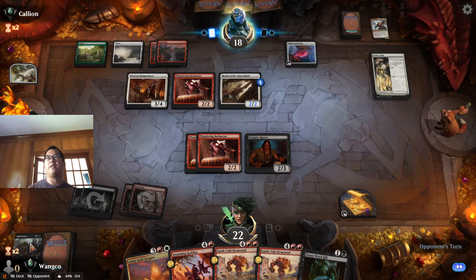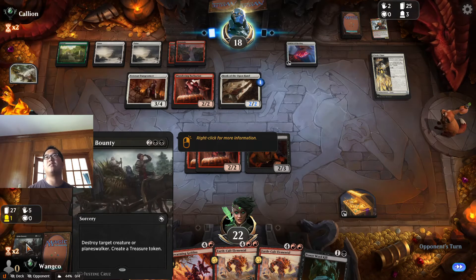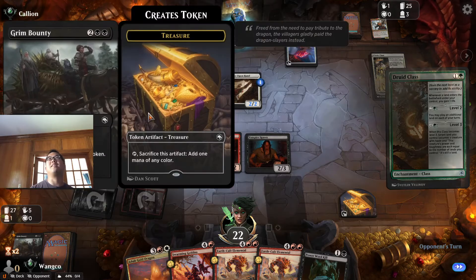Adult Gold Dragon, you move right up there. Grim Bounty — I did not count you as mana fixing! Sweet, it's a dragon head.